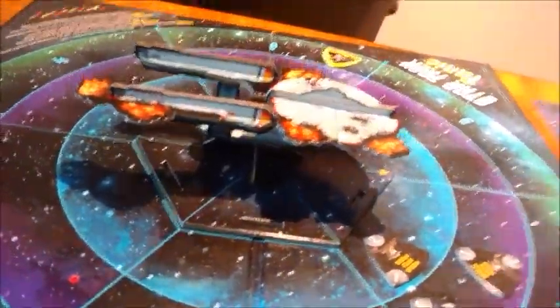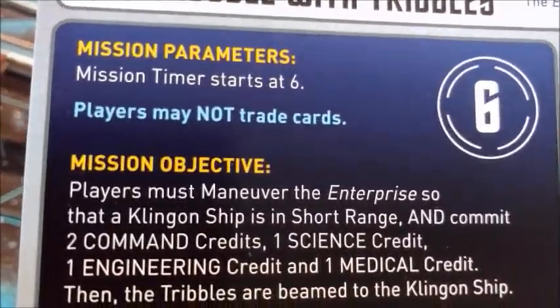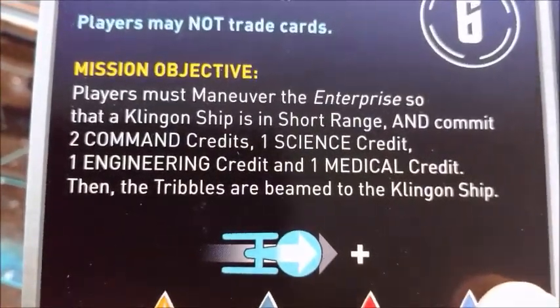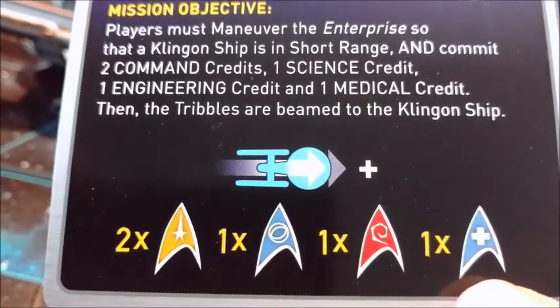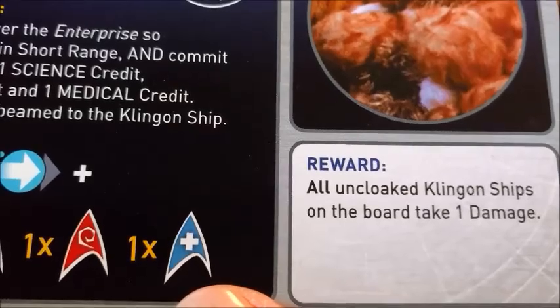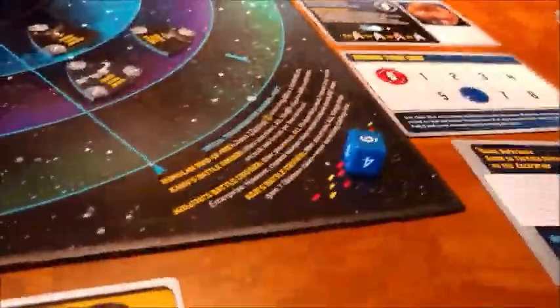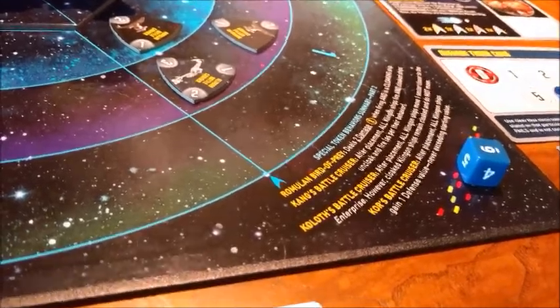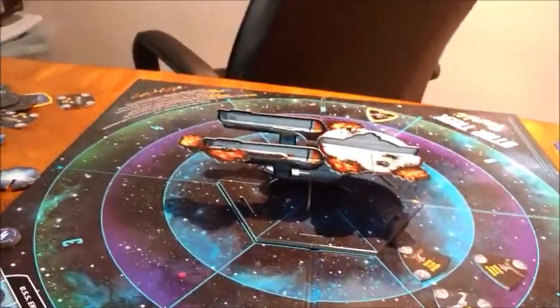I forgot to get a new mission: The Trouble with Tribbles. Mission timer starts at 6. We must maneuver the Enterprise so that a Klingon ship is in short range and commit two command, one science, one engineering, and one medical to beam the Tribbles to the Klingon ship. If we do that, all uncloaked Klingon ships on the board take one damage. We're already in short range of a Klingon, but we don't have a lot of cards we can donate.